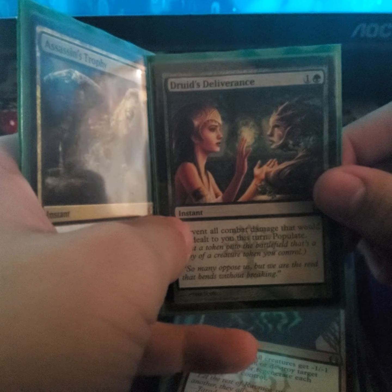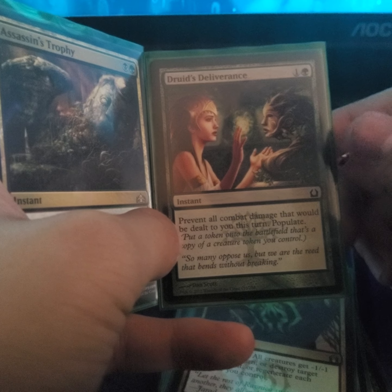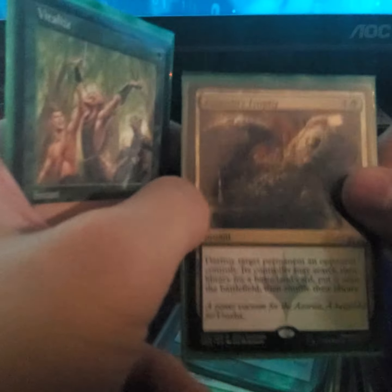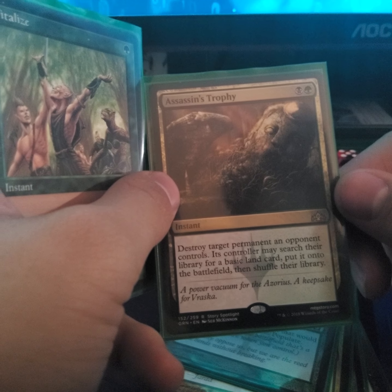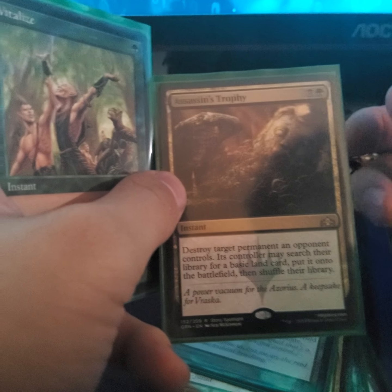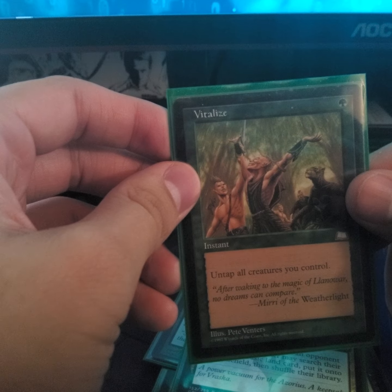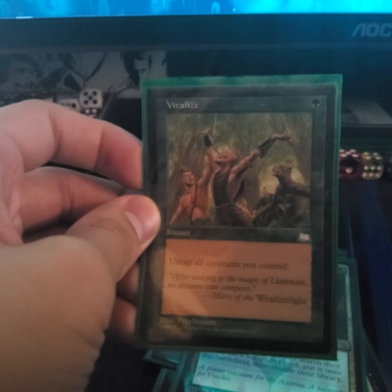Druid's Deliverance — prevent all combat damage that would be dealt this turn, and of course we create one green Elf Druid or Elf Warrior token. Assassin's Trophy — destroy target permanent an opponent controls, then they search their library for a basic land and put it onto the battlefield, then shuffle their library.